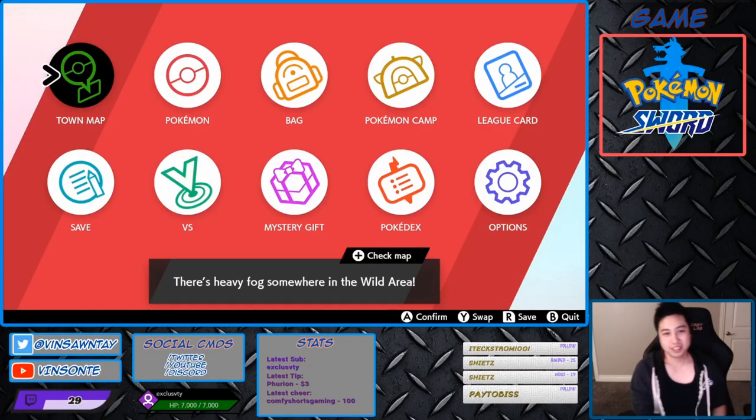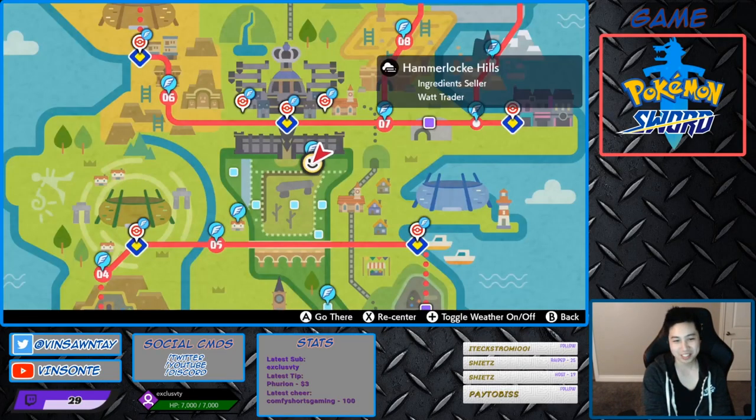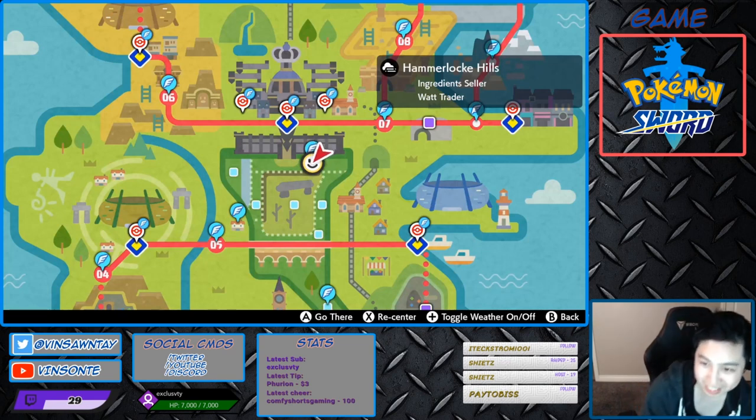Yo, BizSanta here. Today we're looking at Hidden Ability Scrafty. So, Hidden Ability Intimidate Scrafty. If you guys don't know, Intimidate lowers the opponent's attack by one stage.